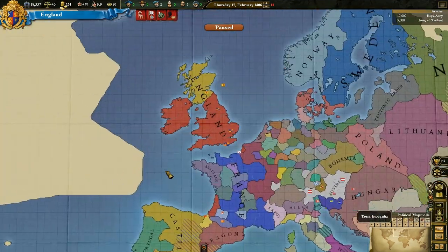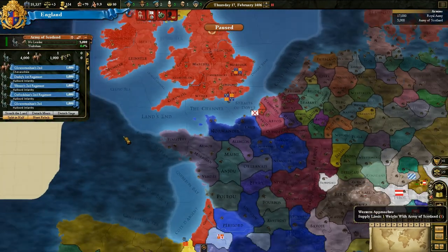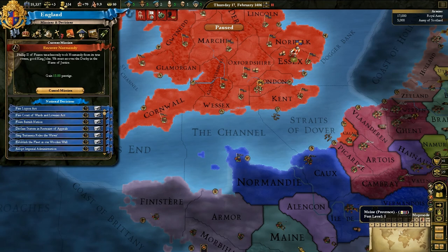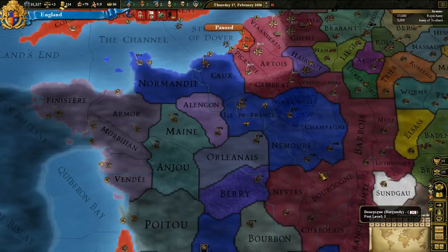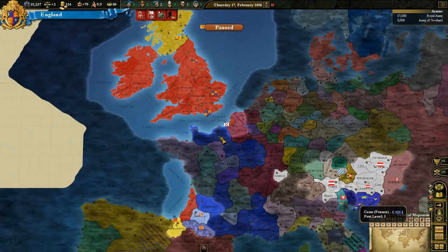Hopefully in this part and the next few parts, we'll be able to get more of a presence on the French mainland. Our mission is to recover Normandy — we need to own Caen and Normandy, which is going to be quite a hard task. It might even involve a bit of luck, with France getting involved in some costly war in some other part of Europe.